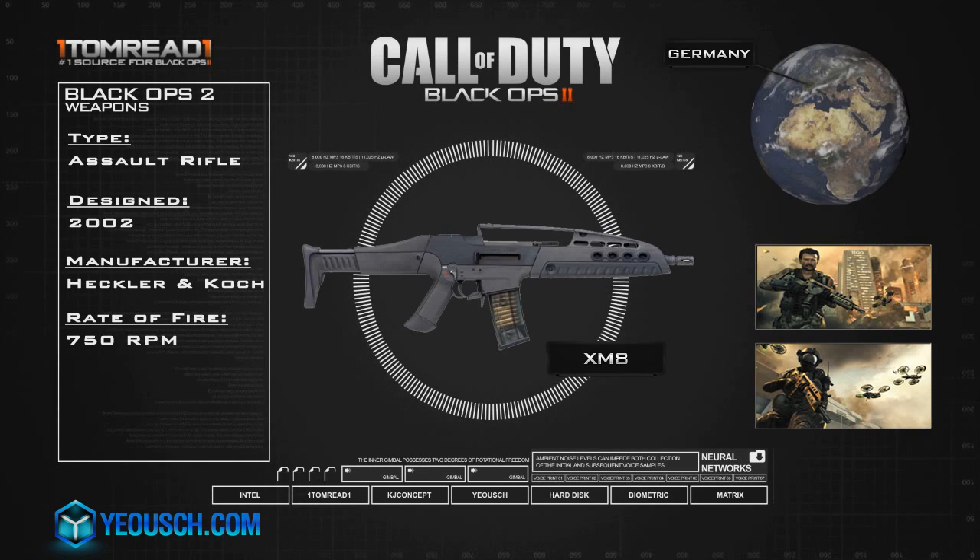The rate of fire on the XM8 is pretty standard for an assault rifle — 750 rounds per minute. The cartridge is the 5.56 by 45 millimeter NATO round. Typically it comes with a 30-round detachable box magazine, however it can have a 100-round magazine, but I don't think we're going to be seeing that in game — I'd imagine we'll be seeing the standard 30-round detachable box magazine.